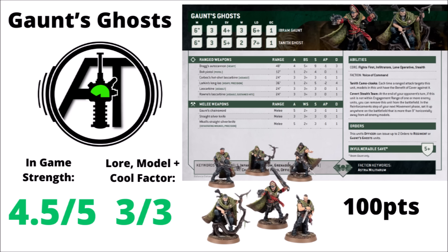AllSpecs goes slightly higher with a 4.5 out of 5 for Gaunt's Ghosts. They have such a huge amount of options — chipping away with random damage via the sniper rifle and autocannon, issuing orders when returning to the board on frontline units that otherwise wouldn't be ordered, and making late-game charges onto objectives when you don't need to preserve them anymore. For rule of cool, also a 3 out of 3 — the first unit AllSpecs has given a full 3 so far. Really lovely miniatures enjoyed painting up in 10th edition, awesome characters from the lore, and just really fun in game.